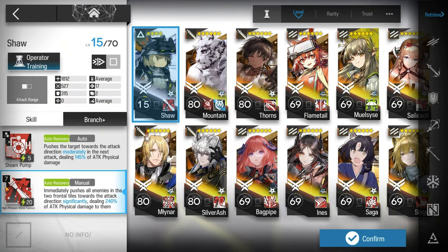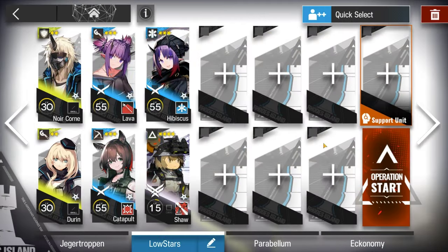Here's the squad composition: bring a Shifter, skill to level 7. You don't need E2 — E1 is fine.